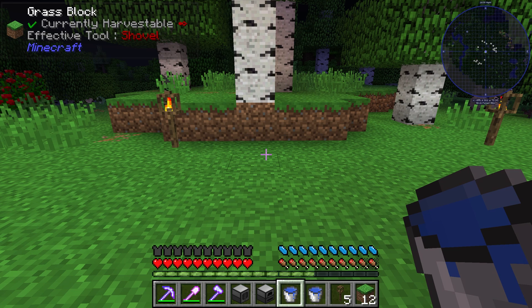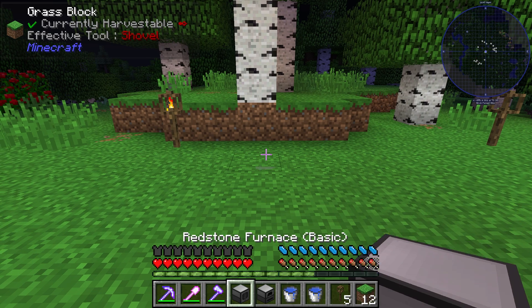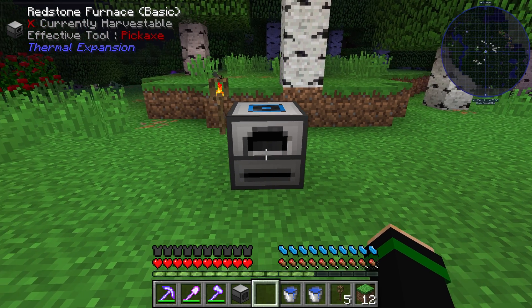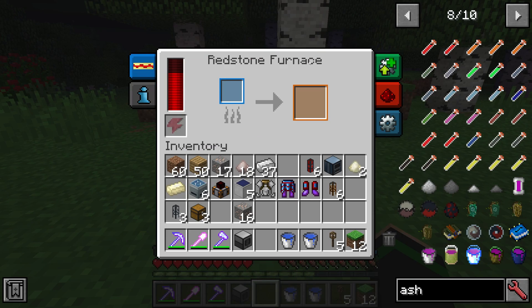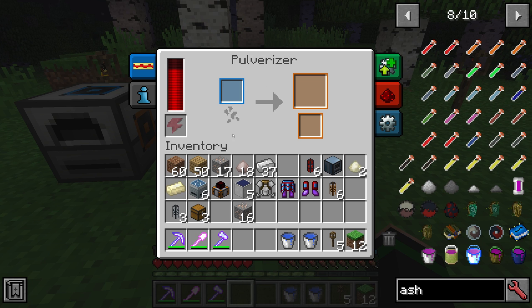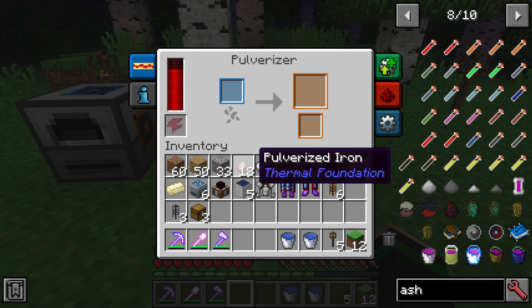First I want to go over a couple of machines that you might want to use at the very beginning of using Thermal Expansion. My favorite two are the Redstone Furnace and the Pulverizer. The Redstone Furnace will smelt items using Redstone Flux, which is a form of energy, rather than some sort of combustible fuel like coal. The Pulverizer will pulverize objects such as iron ore into crushed materials — in that case, pulverized iron.